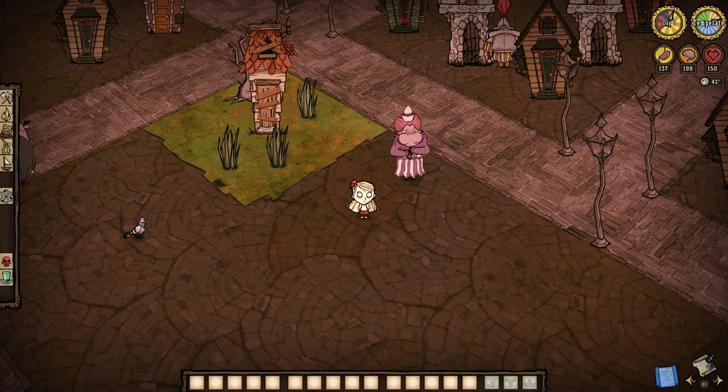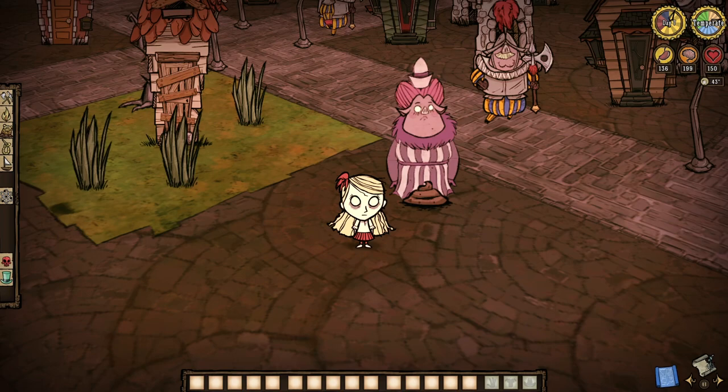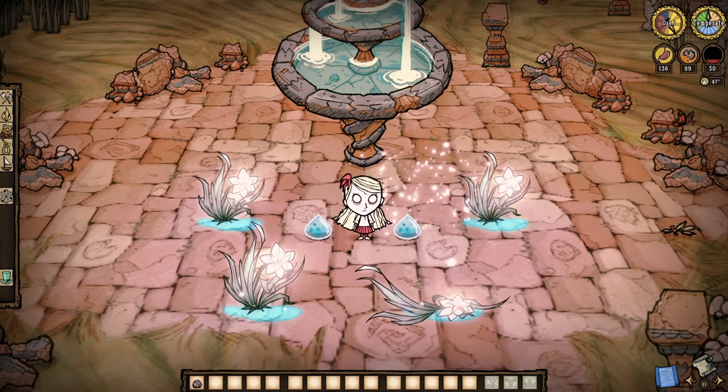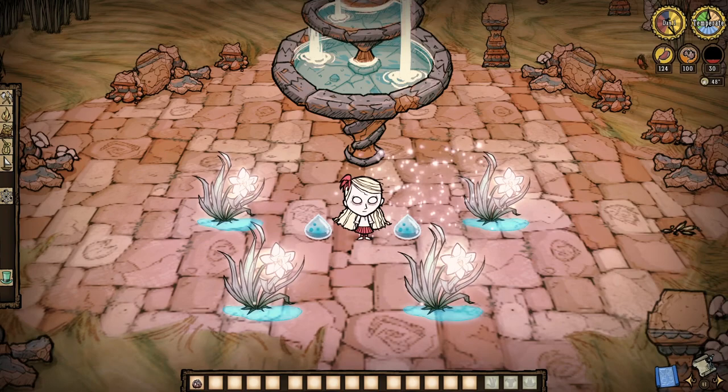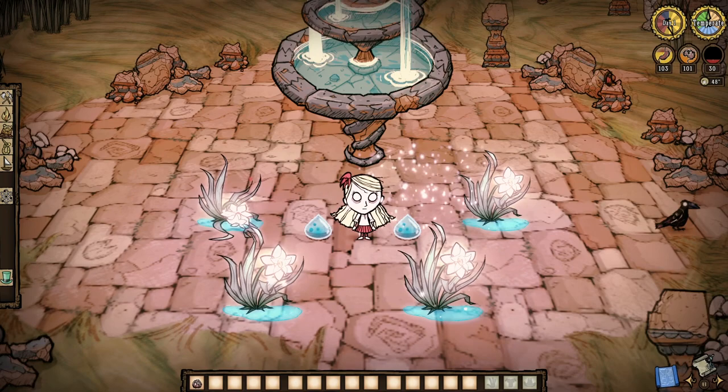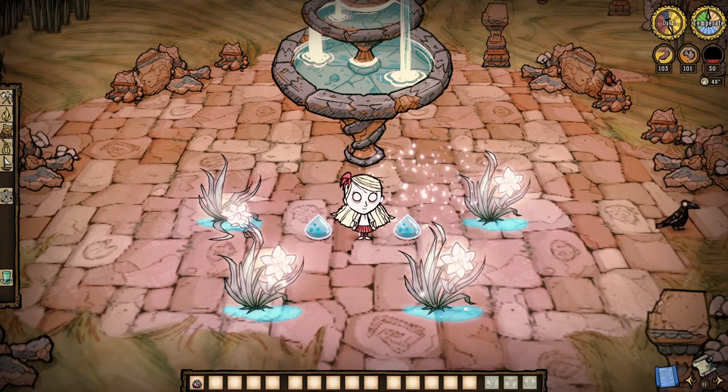Here's the actual final note of the day: do not, I repeat, do not just leave your magic water lying around. Mobs will eat it, and you might just be left with nothing at the end of the day. But there you have it — a guide on magic water, magic flowers, and how to use our very own magic of fooling the game to make even more magic. Defy the laws of nature. Thanks for watching, well wishes to all, slurp it up, and I'll see ya in the next one.